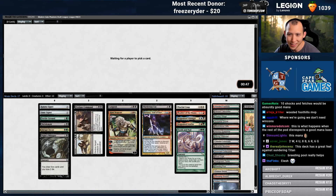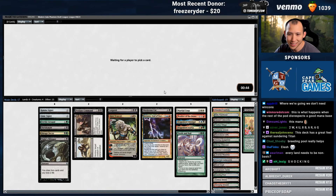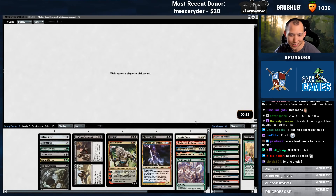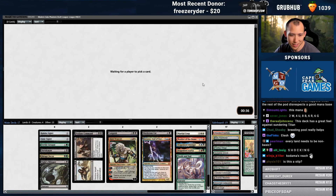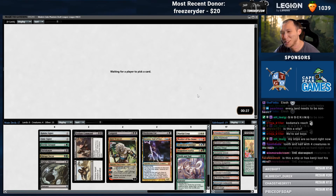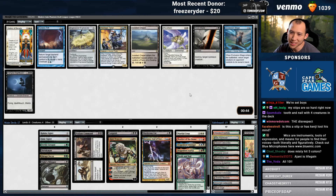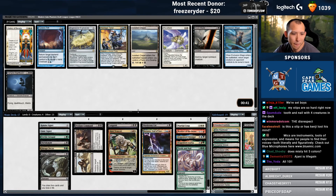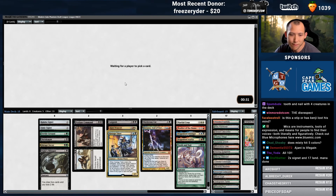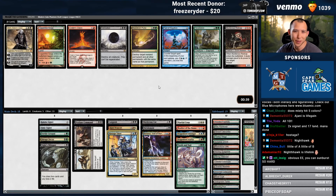Oh yeah, and a Misty? Oh yeah-ya. There we did it — we're at 17. I need to get some life gain. Is there a way that I can wheel that Batter Skull, or just get some random Thragtusk nonsense going? We could Sunburst for five million! Woo!